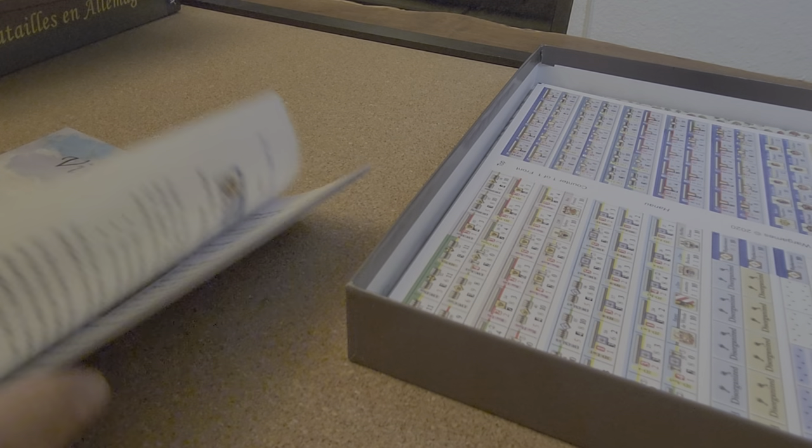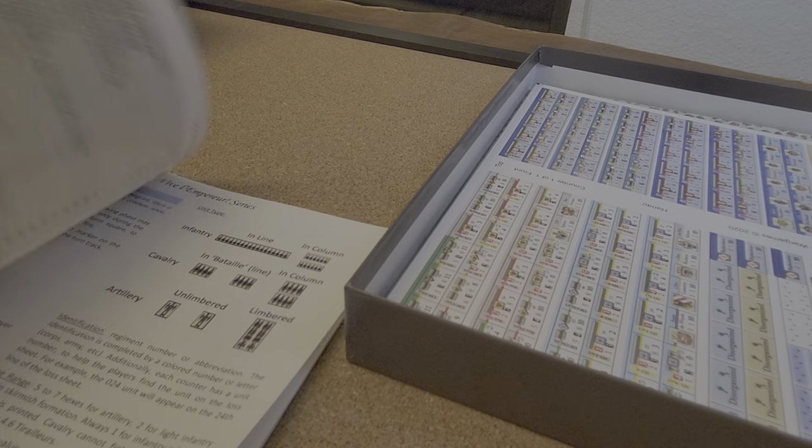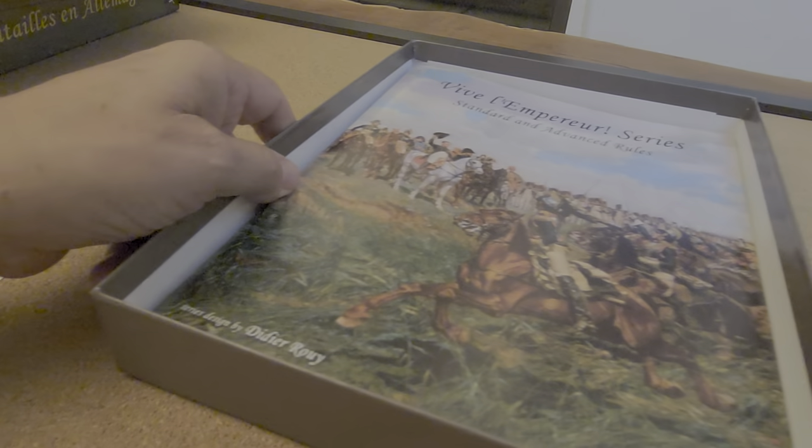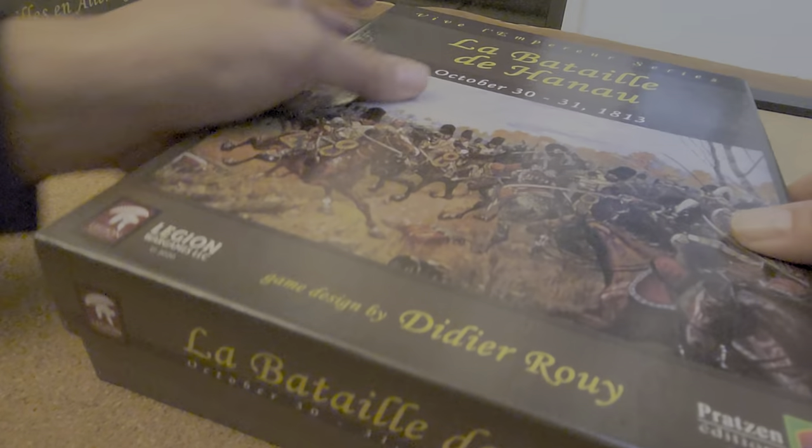If you wanted to try this system, this is probably the battle to get into it relatively inexpensively. One sheet of counters you can manage, basic rules clocking in at 25 pages — not too onerous — and a couple of pages of special rules for the particular battle. Pretty excited about it, so let's put the lid on that and move on.